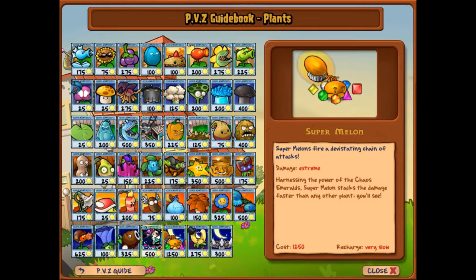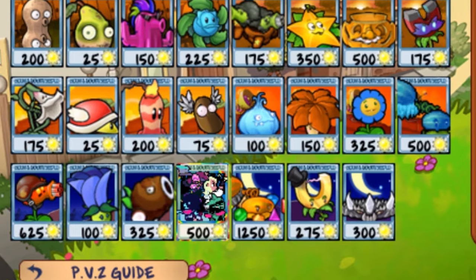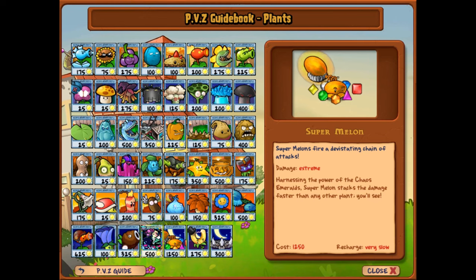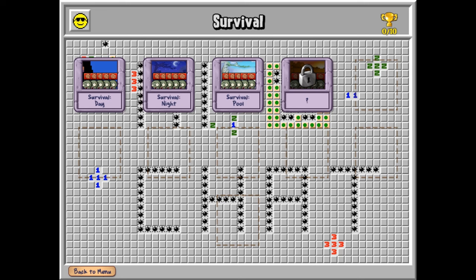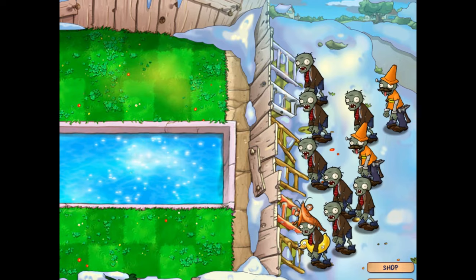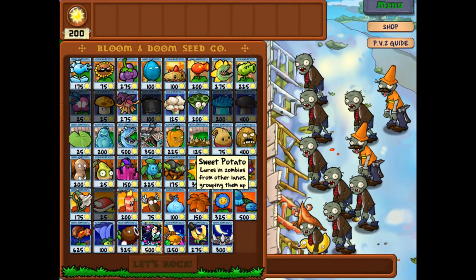Today's video is going to be a very interesting one. We're going to be trying out all of these plants from the mortuary shop, except Coconut Cannon imitated because I don't have money to buy them, but we already know what they do. We'll be trying this out in survival, and I'm just going to skip the end night — we're going to go for the pool straight away.